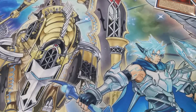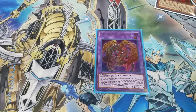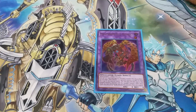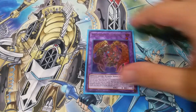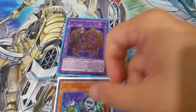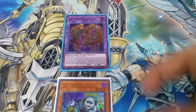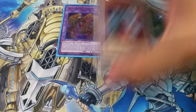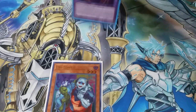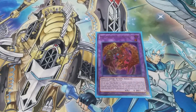Now my favorite part — the extra deck. One copy of Millennium Eyes Restrict, which is basically Called by the Grave on legs. When your opponent activates a monster effect, as a quick effect you can attach that card to this card and negate its effects. For example, you summon this with Instant Fusion, normal summon Uni-Zombie, activate Uni-Zombie's effect to send from deck, and when your opponent activates Ash Blossom you attach it to Millennium Eyes and your effect goes through. Afterwards it becomes a zombie via Zombie World and you can link it away.